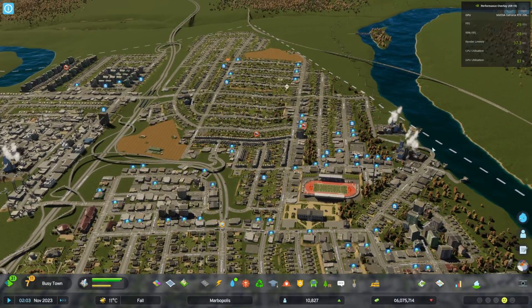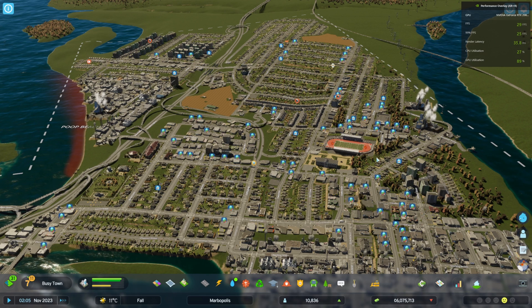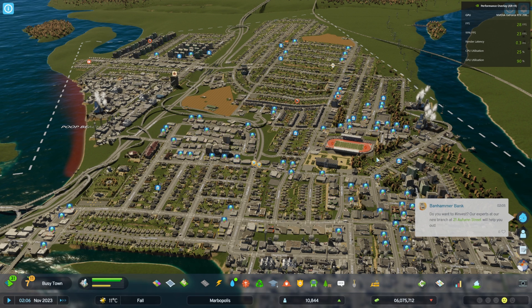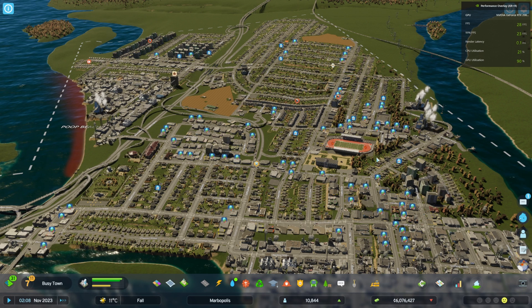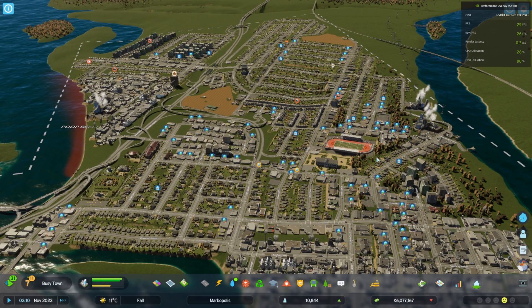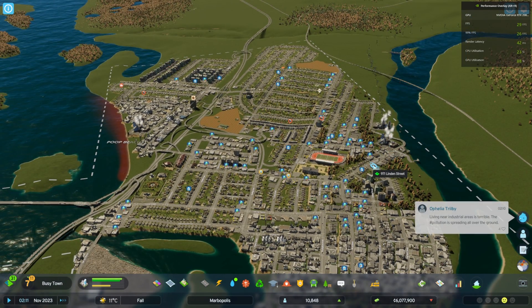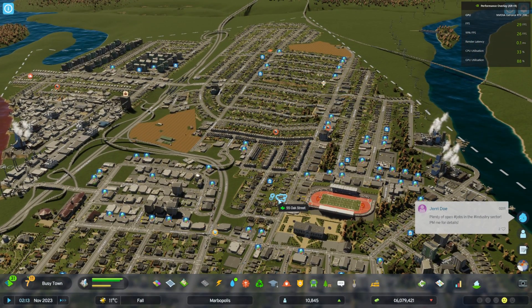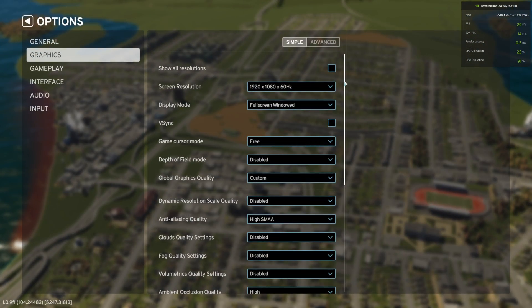I'm going to show you my actual performance with the overlay, and I'm going to show you the difference between 1080p and 1440p with these settings, and then compare them to low settings on both resolutions. I'm running an RTX 2080 Ti and a 3900x CPU. It's mostly the GPU that makes the difference, and mine is not exactly top end but not low end either. So if you have a PC that's not high end, not low end, just somewhere in the middle, you might find these settings useful.